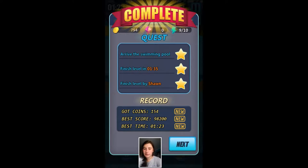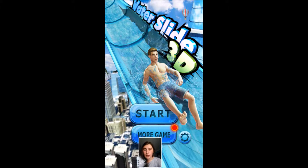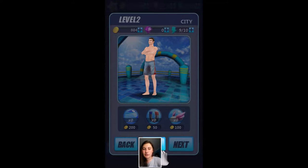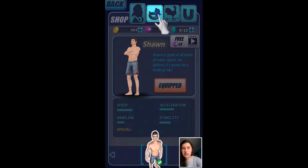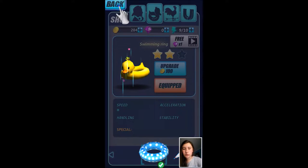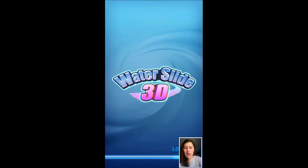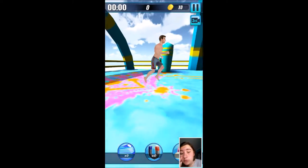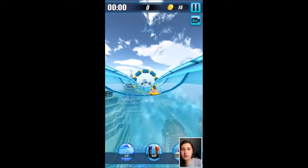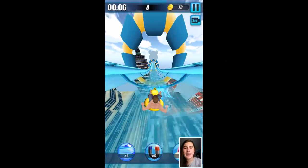I do apologize again for my voice and the weird layout. Until I properly learn how to edit in a cool way like people do - like Dan and Phil do - this is the only thing I can do. Now I have a ducky swimming ring! I can go from third to first to third - that's good to know. Why am I in a ducky ring?